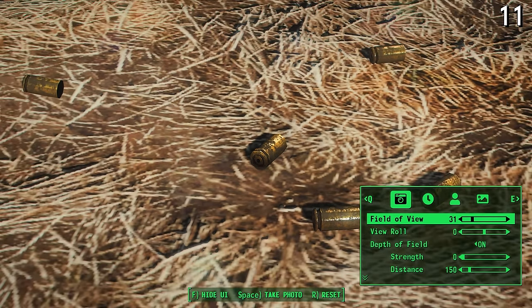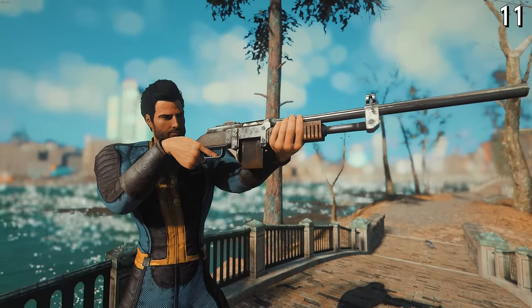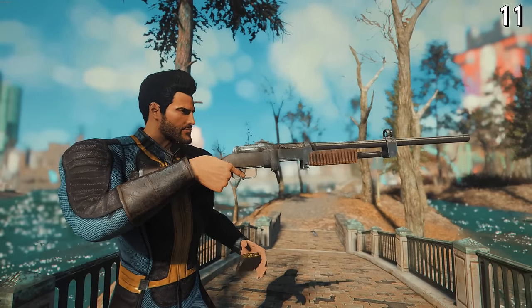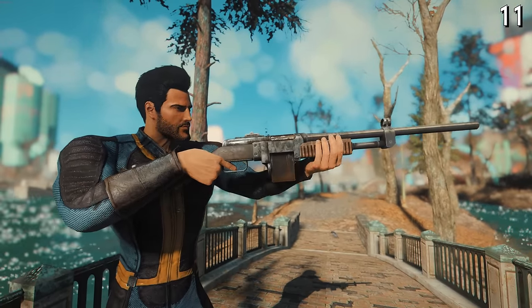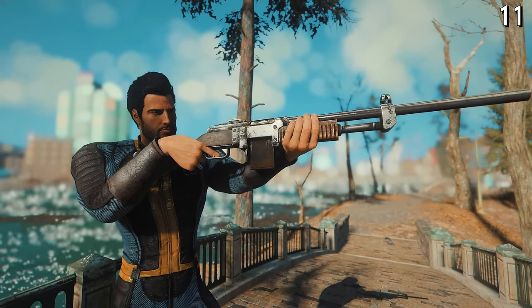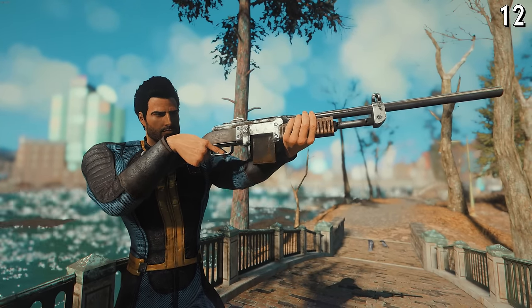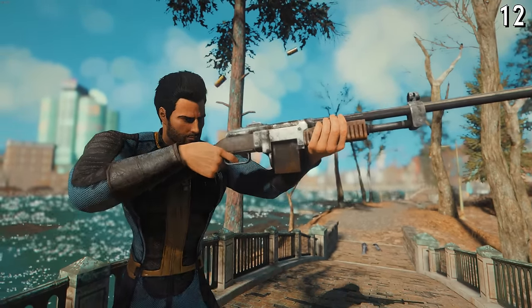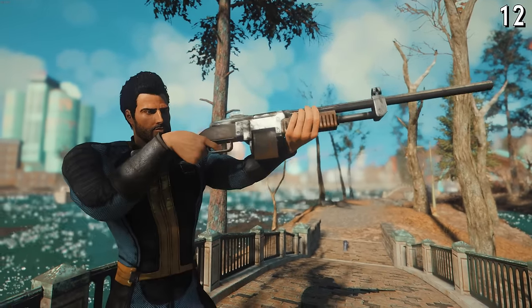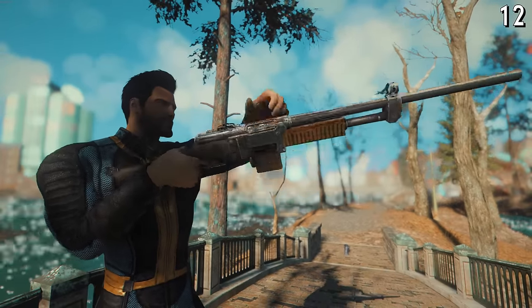Additionally, this gun deviates from both the BAR and PPSH because instead of being an open bolt design, it's actually a closed bolt. But it takes the term closed bolt way too seriously — the bolt never moves when firing. It is completely closed shut at all times. Well, it does move, but only when you reload and use the charging handle. The gun still manages to fire and cycle the rounds by phasing through the bolt. That's what I like to call certified Bethesda quality.